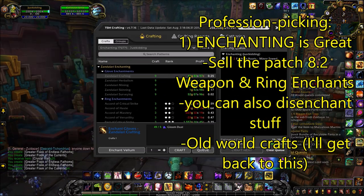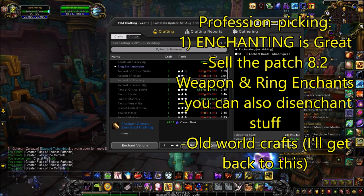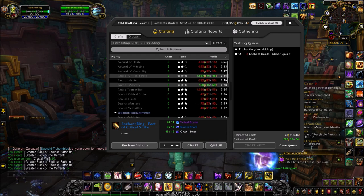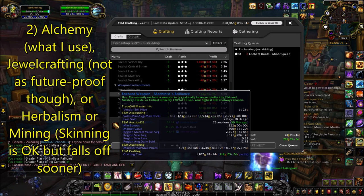Another great thing about enchanting is that you can disenchant gear, so whenever there's a world quest for an epic, you can knock it out, get the gear, and disenchant it for a few hundred extra gold, which you can save towards your enchants.